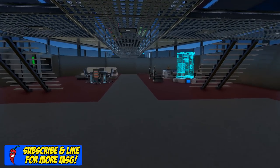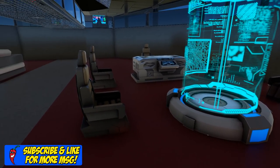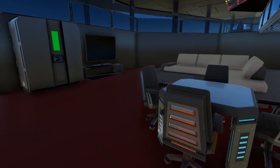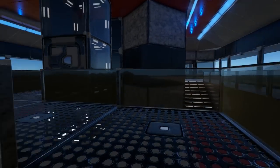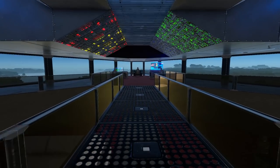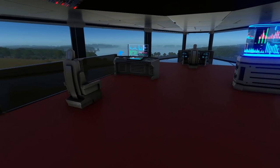Going up, we come into this area where we have access to the crew lounge. We have some seats and nice displays, a little lounge area with a TV and a fridge, and a nice set of walkways that take you up above to a captain's seat as well as two co-pilot seats.